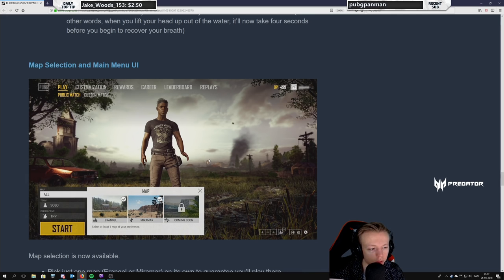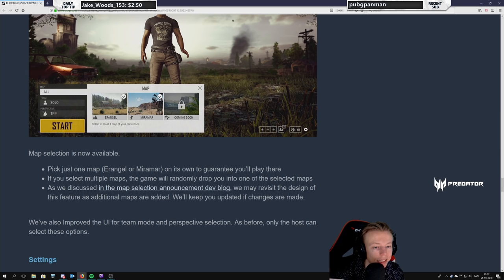Map selection is in the main menu UI — I like it, it's cool. It's been widely requested by the community. You can pick just one map — Erangel or Miramar — to guarantee you'll play there. You start with everything selected, then deselect what you don't want. If you select multiple maps the game randomly drops you into one. They may revisit this design as additional maps are added — which makes sense, because with 10 maps you'd probably force people to select at least three or four.